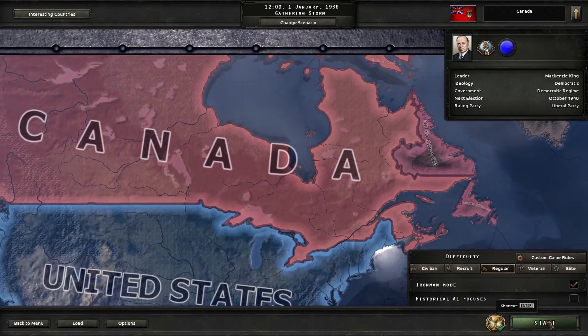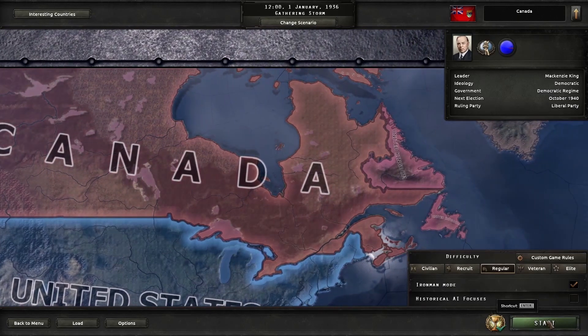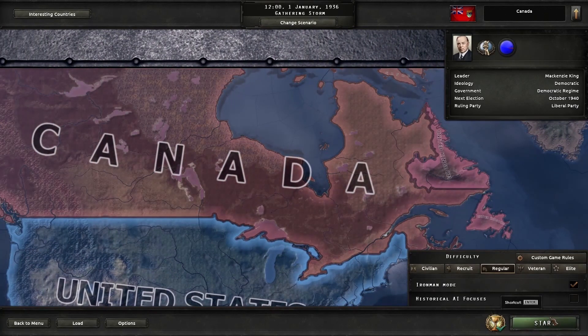Hello there guys, and welcome to our first episode of Hearts of Iron 4. Today we're going to be playing as Canada, getting the 'A Friend in Need' achievement. Iron Man mode on, Historical AI focuses on.